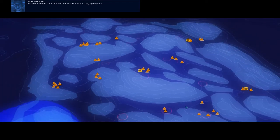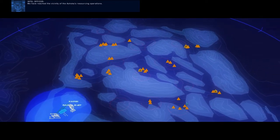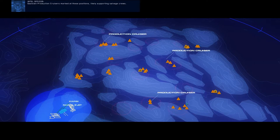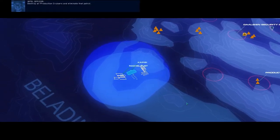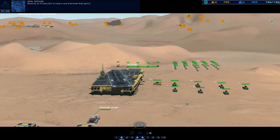We have reached the vicinity of the Ashoka's resourcing operations. Gaussian production cruisers marked at these positions, likely supporting salvage crews. A security patrol is moving between the three cruiser locations. Destroy all production cruisers and eliminate that patrol.